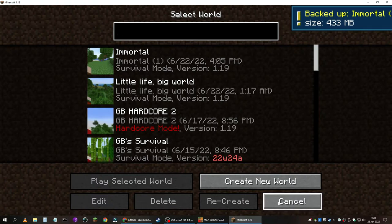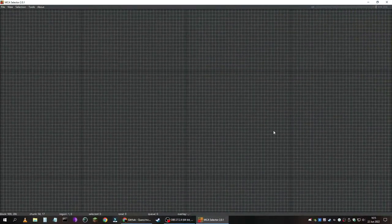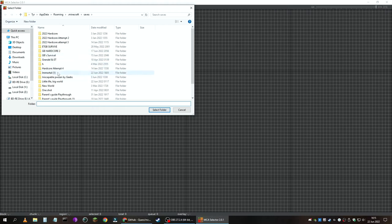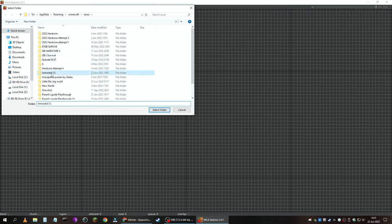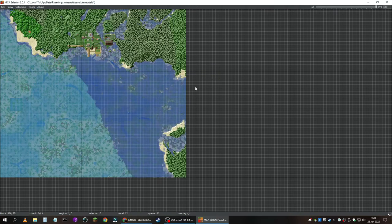So what we're going to do now is close out of this and go into MCA Selector. We are on version 2.0.1. I will have a link in the description on how to download this. I'm going to go into File, Open World, and go to the name of my world which is Immortal, and just hit Select Folder, hit OK. And you're good.